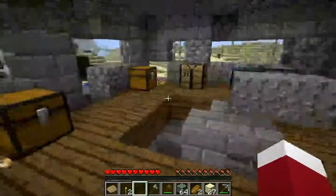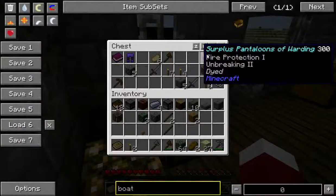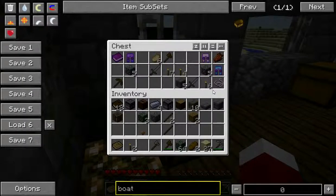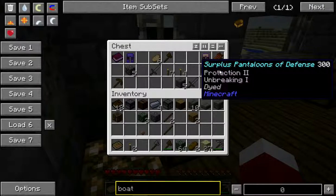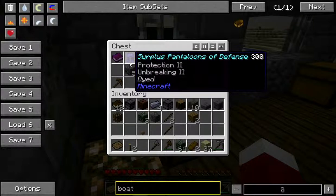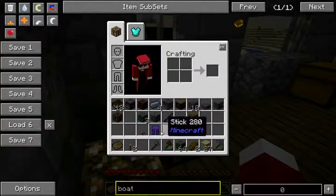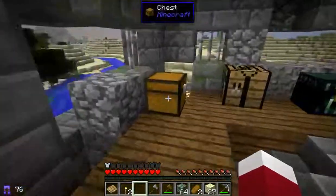So I found this castle with like crazy loot — like all these awesome pants and random junk. Let's see now: Protection 2, Unbreaking 1, Fire Protection, Unbreaking 2, Protection 2, Unbreaking 2 — sounds like it's the best so far. Put on these stylin' pants.